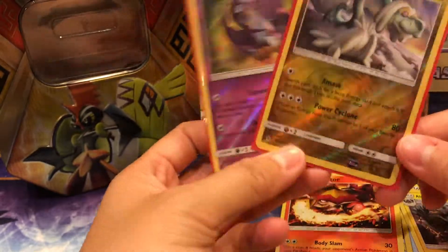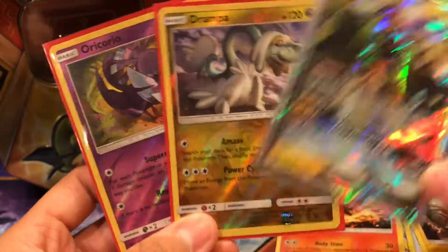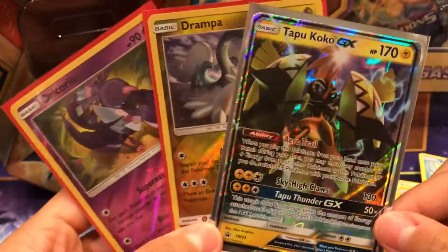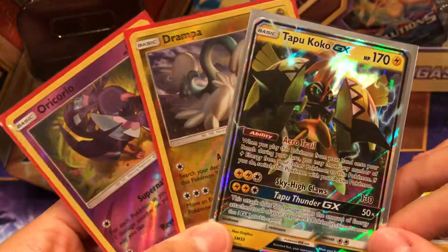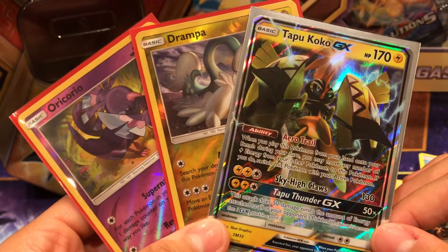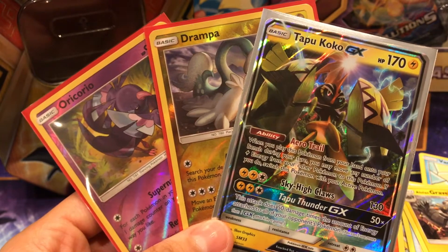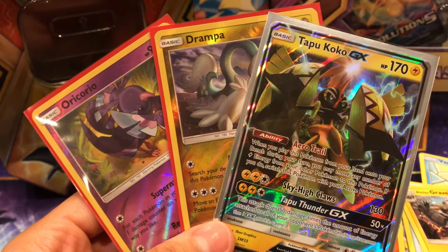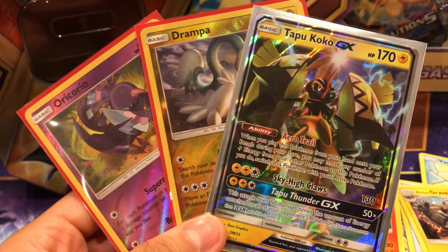We got two points. That's so sad, Tapu Koko. We only had two points today. I'm pretty sure Saiyaman beat us, but that's quite all right. Go ahead and check out his channel and let us know who you thought won. All right guys, I'll talk to you soon. Bye, guys.